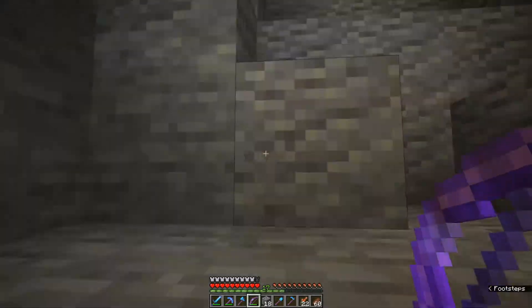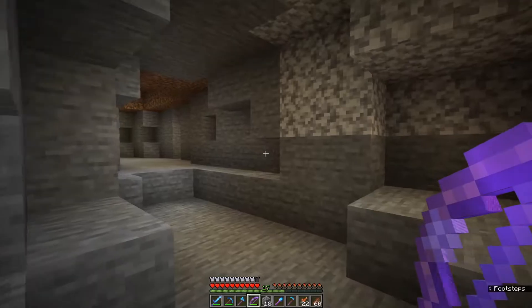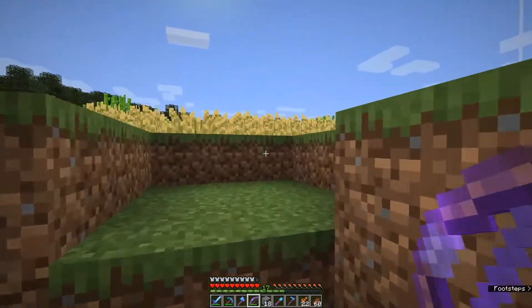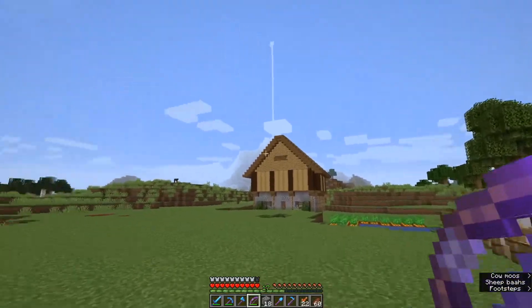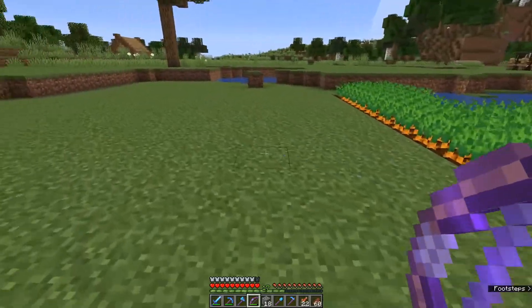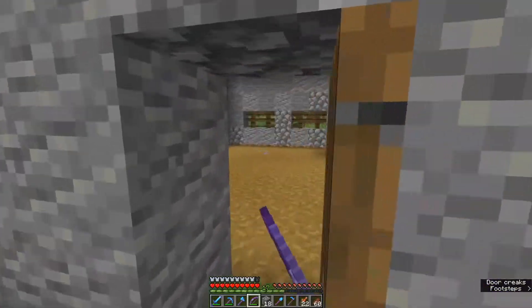Let's sort of recap here: we went to the nether, found the nether fortress, got some blaze rods, fell into a lava lake, got out of the lava lake and survived. We got back with our blaze rods. Next episode we can set up our brewing stand and do some potion brewing. Actually, we can't - I didn't get any nether wart! That means we have to go back to the nether and get some warts - I'll do that off camera because that is a long walk. Let's get up into the storage area and start sorting through and putting this stuff away.